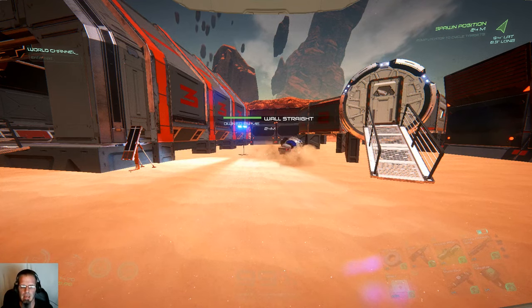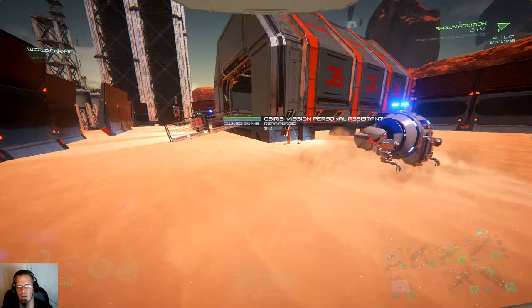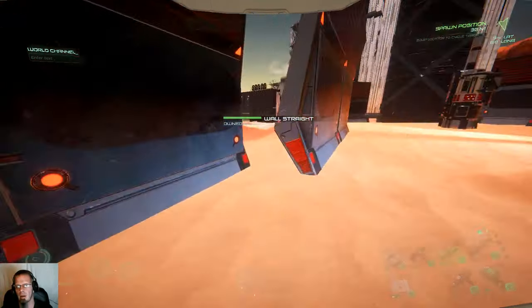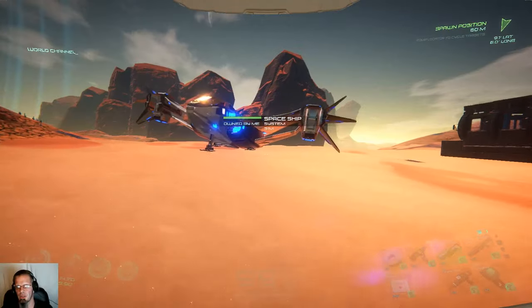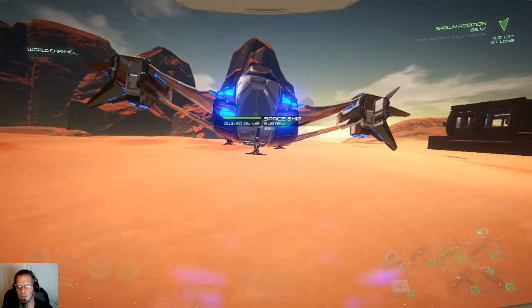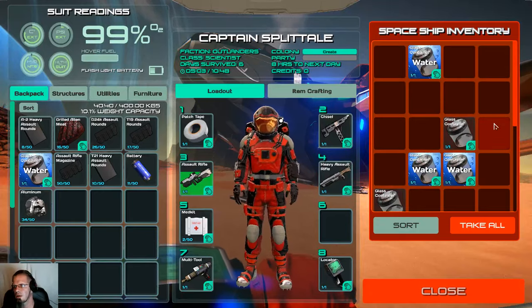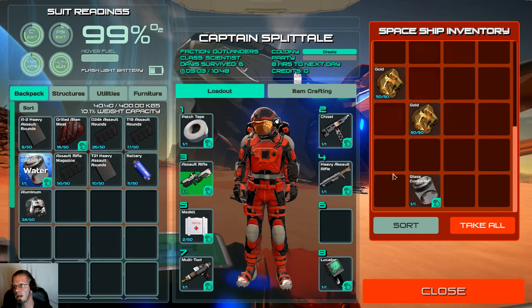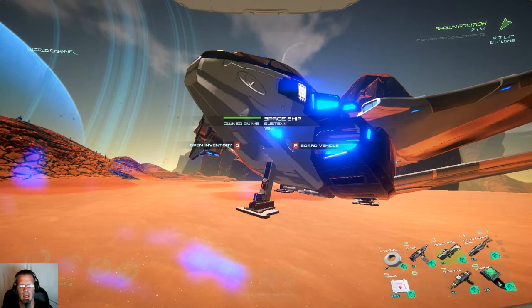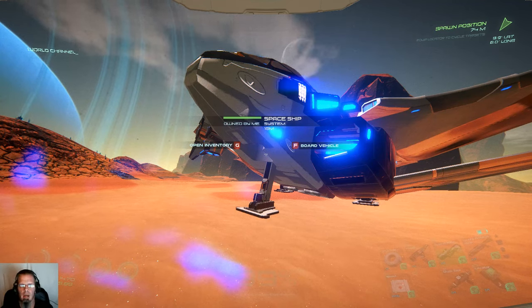All I did was take that character that had pretty much almost everything for just a small base camp and the new ship. This is the new ship that you get — flies exactly the same, same space as before — but I had it loaded with a little bit of all the minerals.